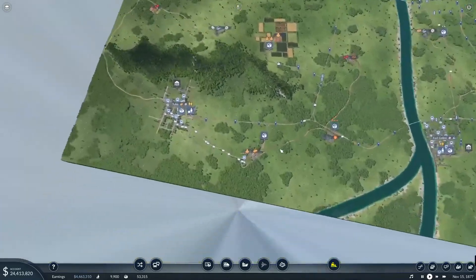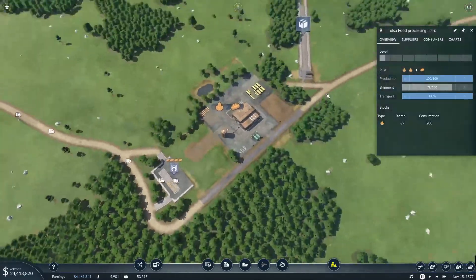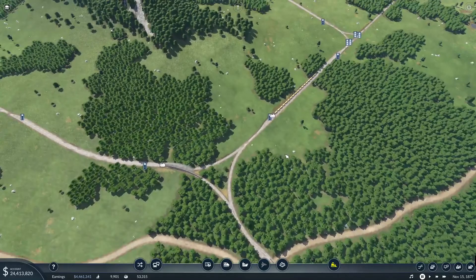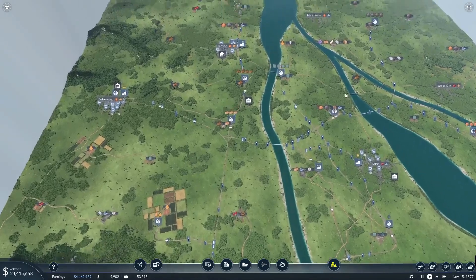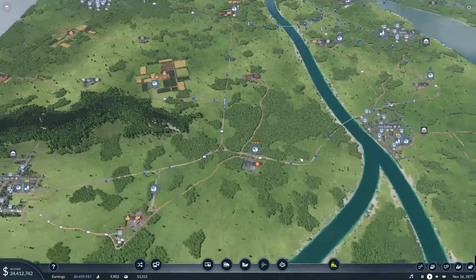Anyway, that's going to do it for this episode. Next episode, we've got more things to do. Look at the amount of food that's waiting here — we have two trains running on the grain line now, which is just great. We're going to expand this in the later episode and hopefully do a couple other things. But until then, thank you for watching. Please rate, comment, and subscribe. Later, peace.